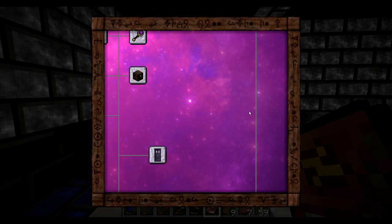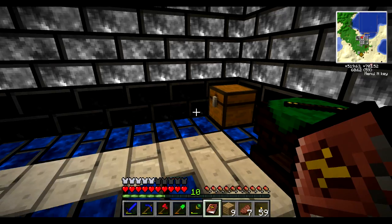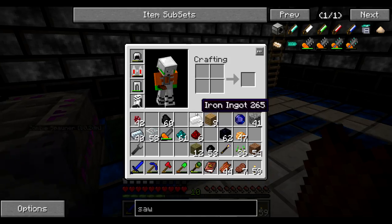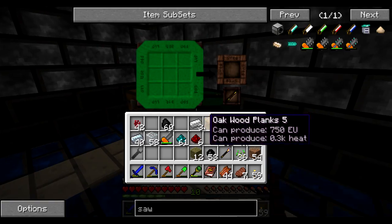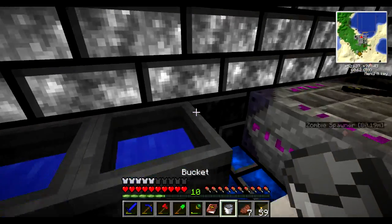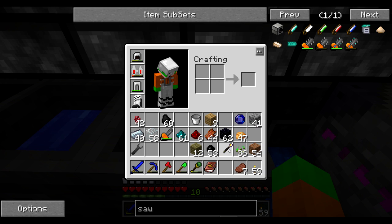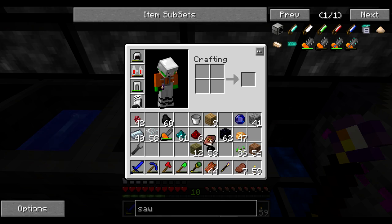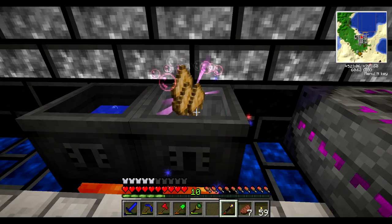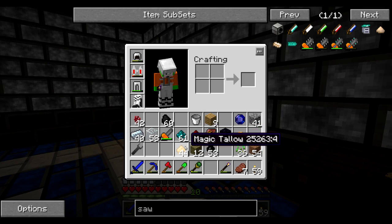I will need Magic Tallow, which I actually haven't made. So I'm just going to need to burn a lot of rotten flesh - finally used for this scrap. I need a bucket, and I just got exactly three iron ingots. My Wand of the Adept and rotten flesh - let's just throw everything inside. Okay, so 44 Tallo. I guess it will be useful at some point.